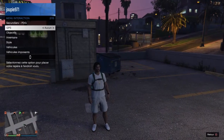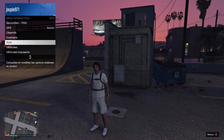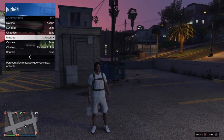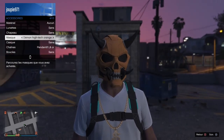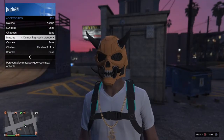Ensuite les potes, nous avons un masque qui est vraiment gratuit dès que vous êtes connecté. Vous allez dans style, ensuite dans accessoires, ensuite dans masque, vous appuyez sur la flèche de gauche et hop, si ce masque est là — il est vraiment vraiment magnifique.